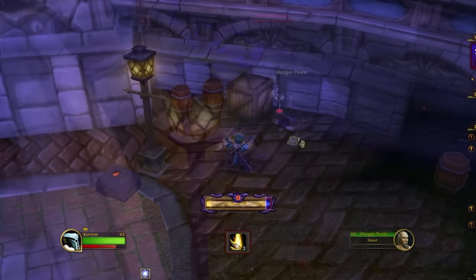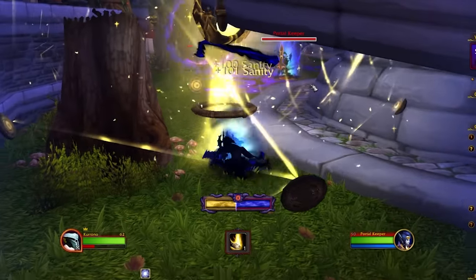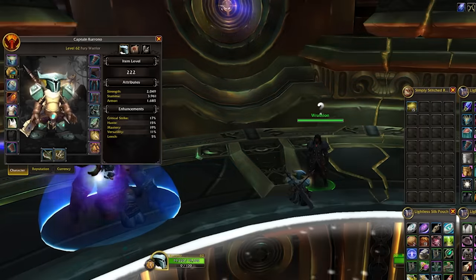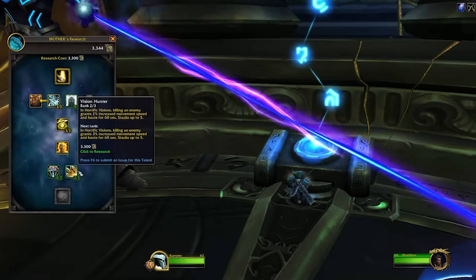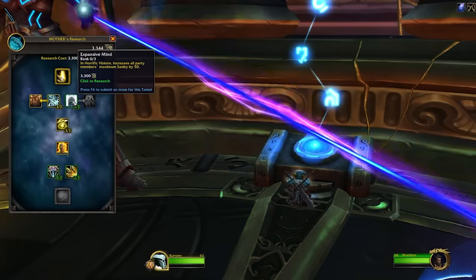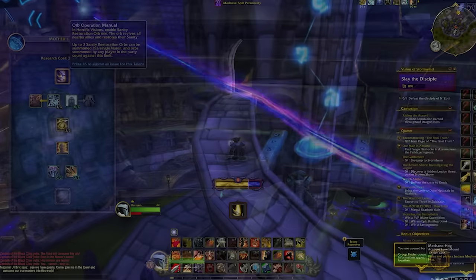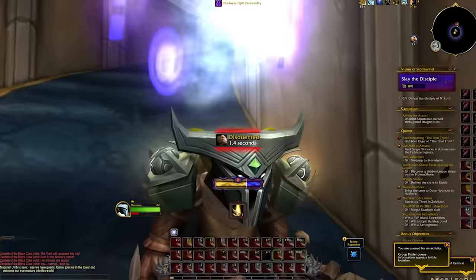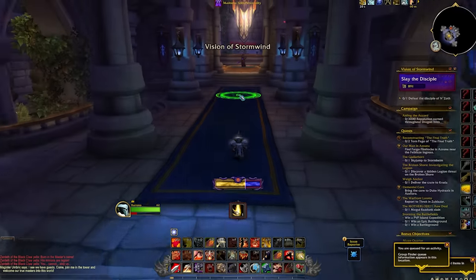Besides DPS, there's another interesting mechanic called Sanity, which depletes rather quickly if you don't have the legendary cloak upgraded. This legendary cloak from Wrathion you have to keep upgrading by doing more runs and utilizing the talent tree to make runs easier. The talent tree can help with restoring sanity, and the upgraded cloak makes sanity deplete a lot slower. Since movement speed isn't dictated by item level, just moving around the map will drain sanity unless you have the cloak at least somewhat upgraded — this is the barrier to entry for Visions of N'Zoth.